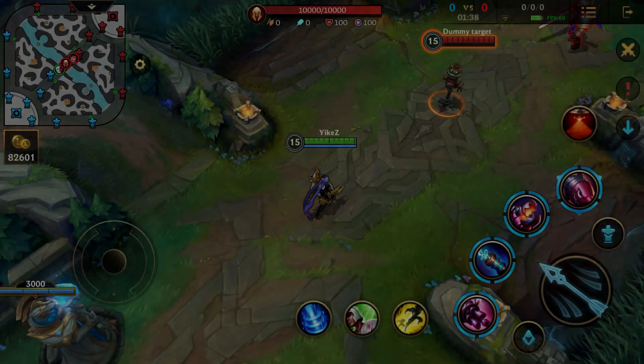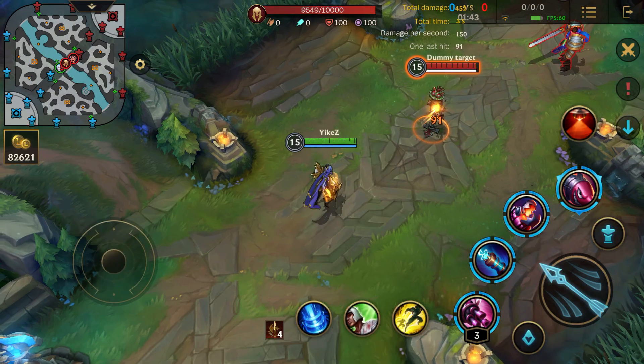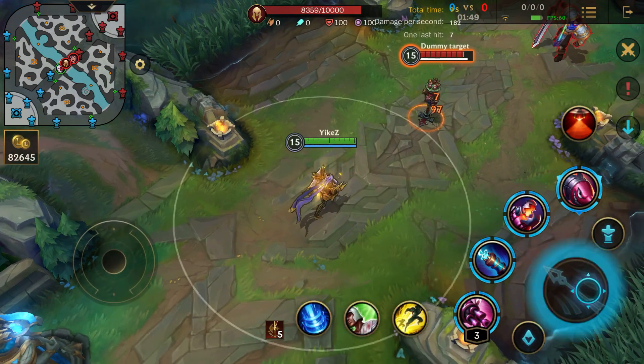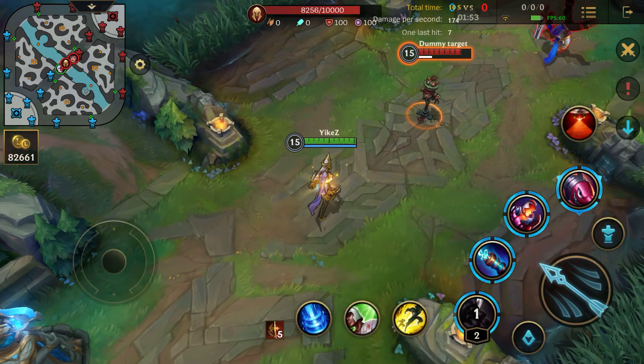Alright, so let's go over her abilities and the auto attack. The auto attack doesn't seem to be changed much if you guys take a look right here — it's almost the same as the default skin. It might be a little bit shinier but I can't really tell myself. Let me know if you guys think it is a little bit shinier or not.